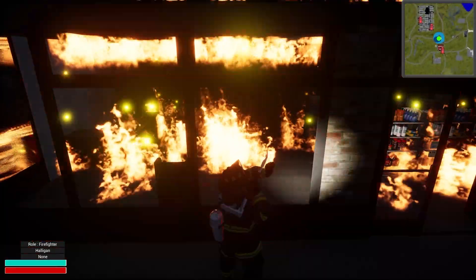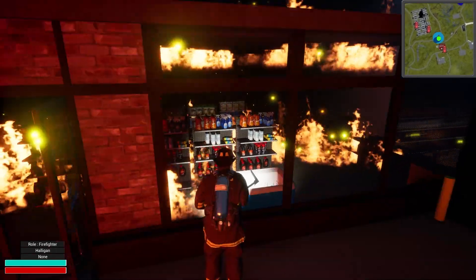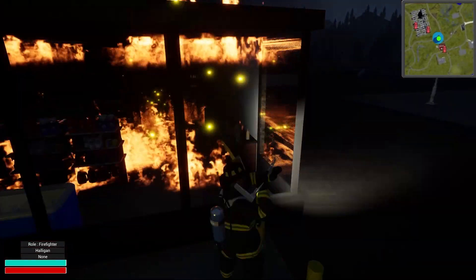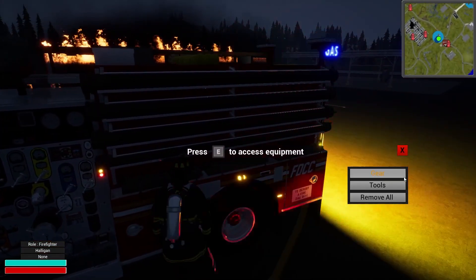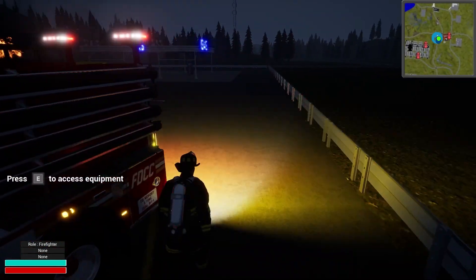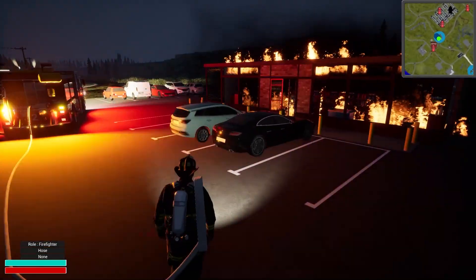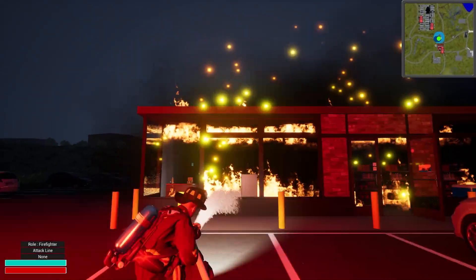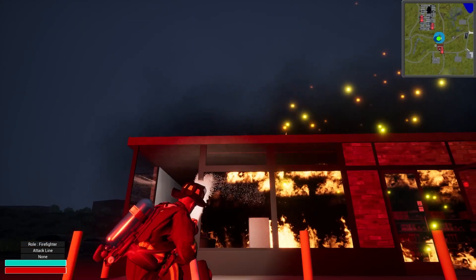We can bust them — nice! Let's do it. I am all about breaking some windows and tearing stuff up. Just so we can get a little access and get some water in. We probably could have taken these out with the water stream too. Let's put the halligan back, grab an attack line, stretch it out, and get water on it. Very nice — we're making some headway already. We'll have this out in no time.